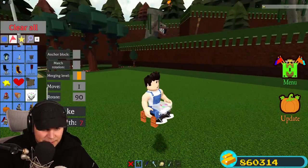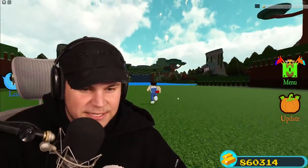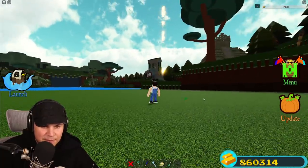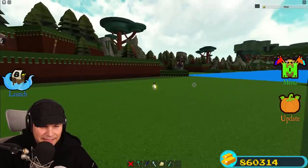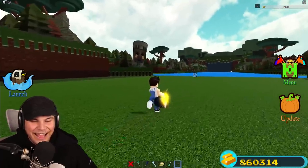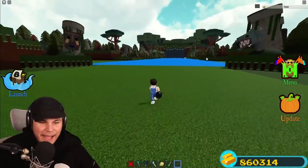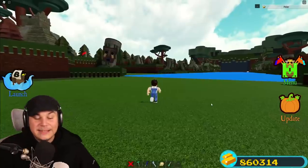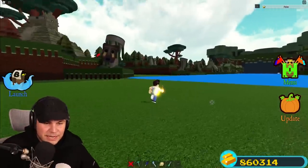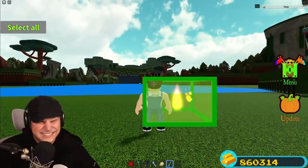Now let's equip it and absolutely annihilate some people with it. All I need to do is sit down and place a cake like so and anchor it. If I turn that cake invisible, as soon as I flick that lever right there - three, two, one, boom! Oh yeah baby, there it is. As you guys can see, we can now absolutely rapid fire anything. This thing is still attached to us so everything comes back and we can just shoot it again.